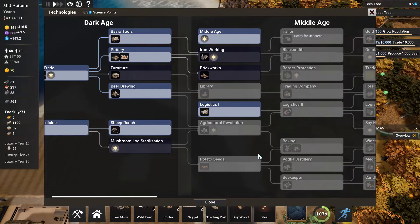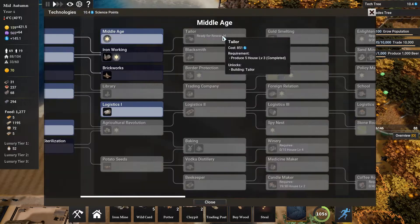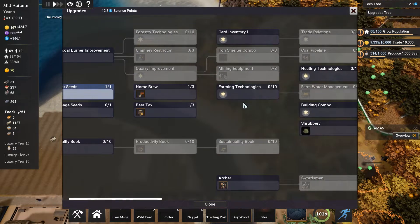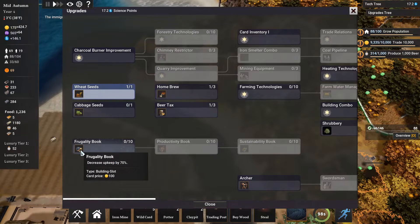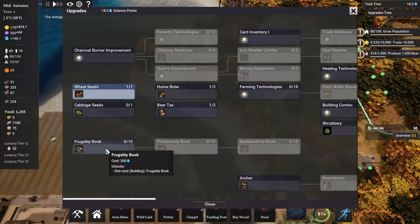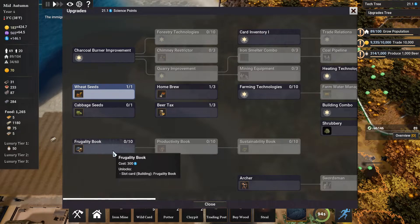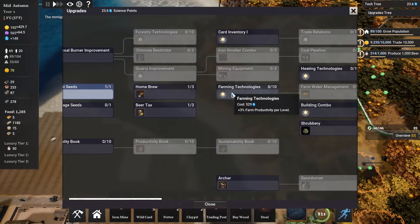Let's take a look at our technology tree, let's go to upgrades. Farm productivity is nice. We have a beer tax and a homebrew, so we need to get that pottery going — it'll really help us a lot. I don't want frugality books; I want productivity and sustainability books. This is annoying — very annoying. The cost on that is far too high as well.